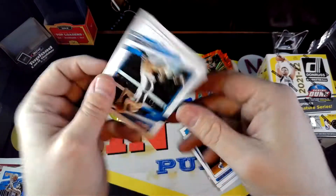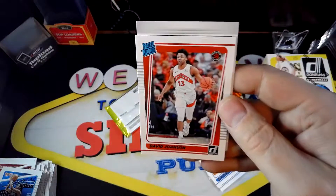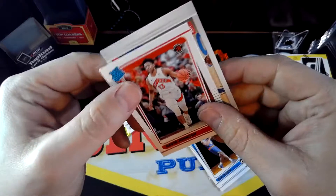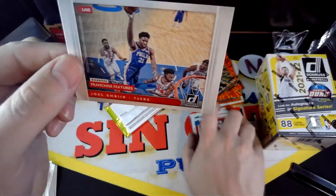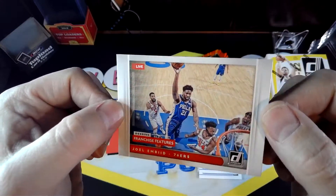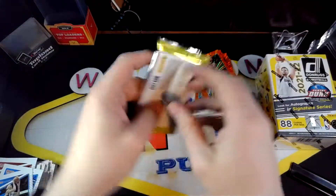We do have a rated rookie and that's going to be David Johnson. And looks like we have another insert — it is Alive of Joel Embiid. That one's pretty cool. Not bad for an insert.